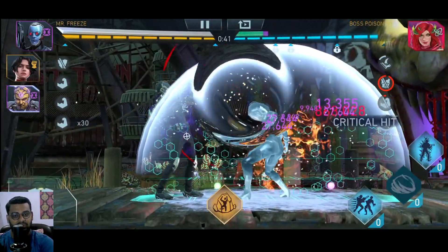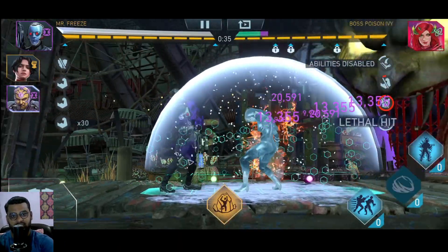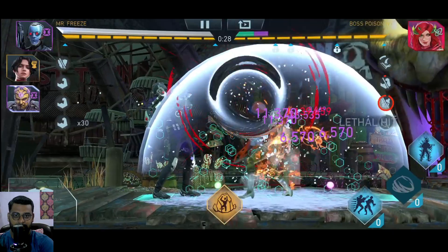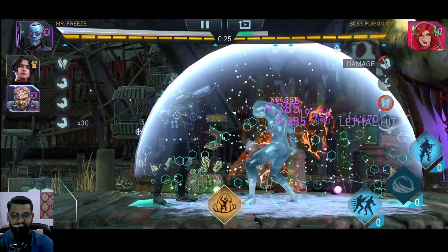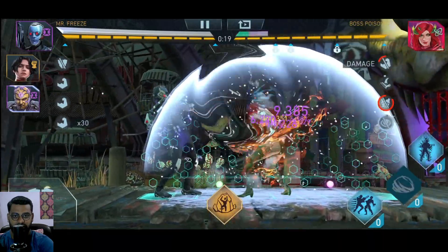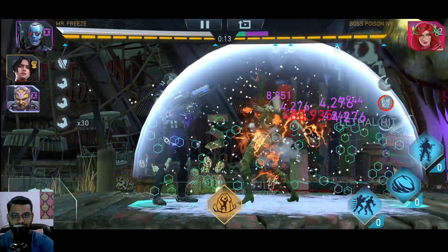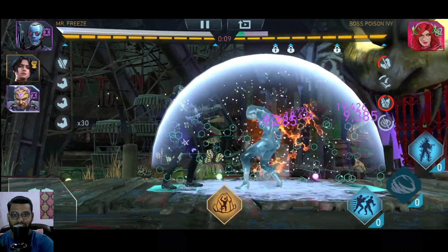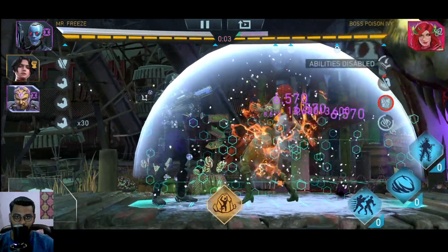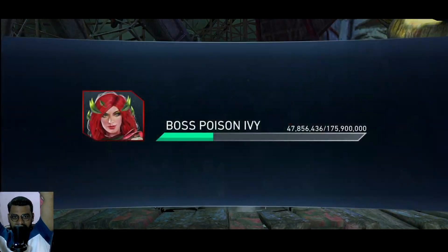Just imagine this damage with the Father Box giving extra attack to all teammates — this would have been a done deal. I could have done like a hundred million plus damage easy. 20 seconds left — can we do this? Can we do this? Looks like we can, actually. Or maybe not — it's just going to be too close. Can we do this? 10 seconds. Come on. Two, one, and — she's still living. Four million.